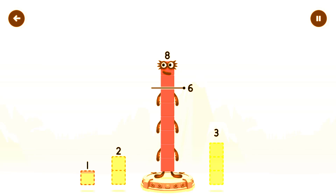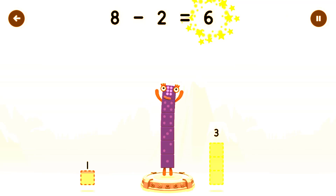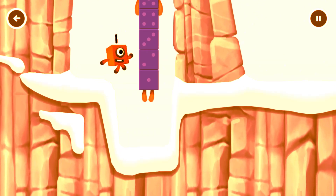Take number blocks away from eight to leave six. Drag an outline onto the middle. That's right — eight minus two equals six! I am six in the mix!